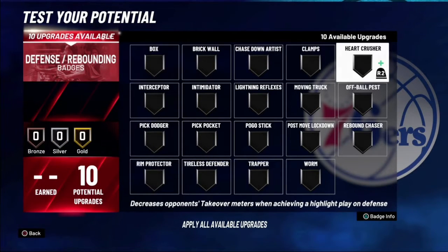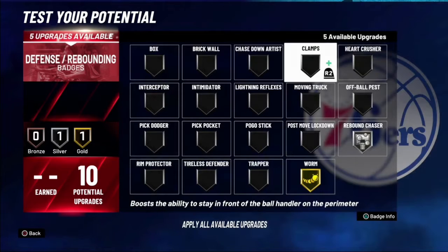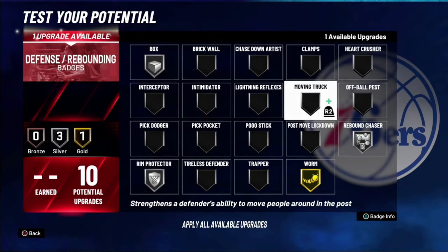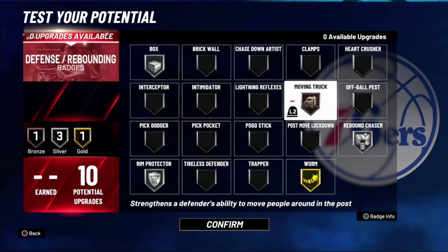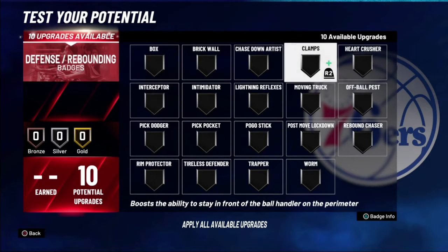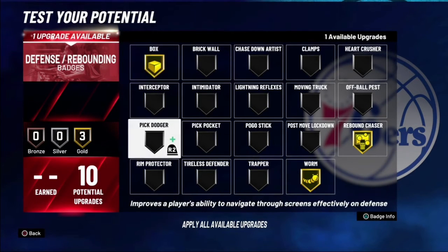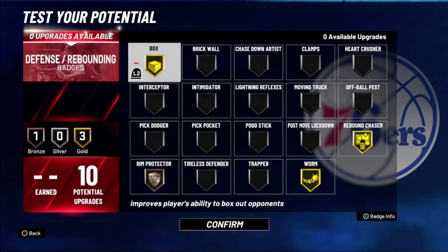For defensive badges you only have 10, which is kind of mediocre on a big man build, but for this build that's all you need honestly. It's Gold Worm, Rebound Chaser on Silver, Rim Protector on Silver, Box on Silver, and Moving Truck on Bronze. This is the setup I'd run for comp games. If you're running 1v1 court — since most post scorers just go straight to the 1v1 court to back people down — just run Rebound Chaser, Worm, Box, and Rim Protector.